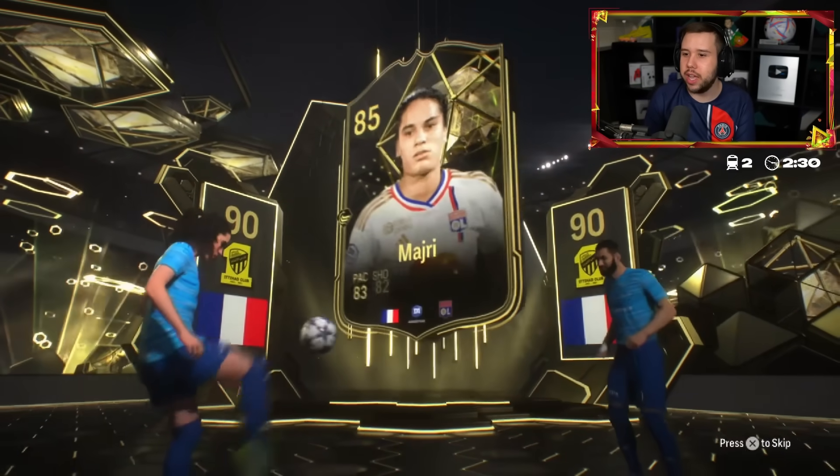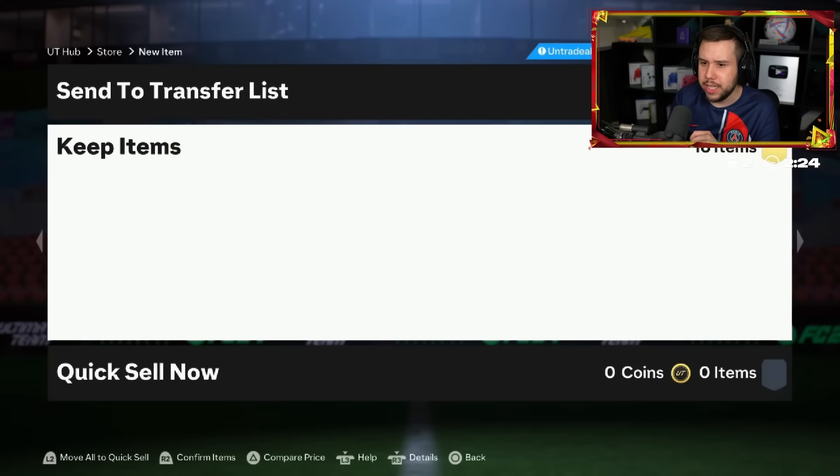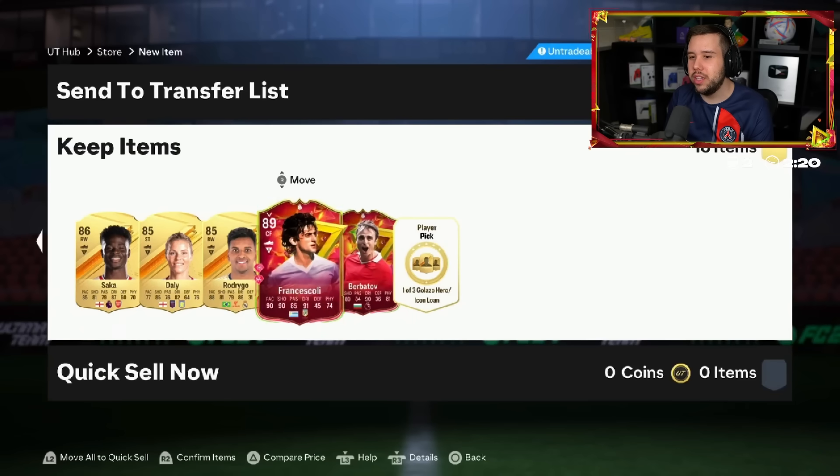90 Benzema with Mejri again, 87 overall. And Enzo and Berbatov - the duo that we just cannot get away from.